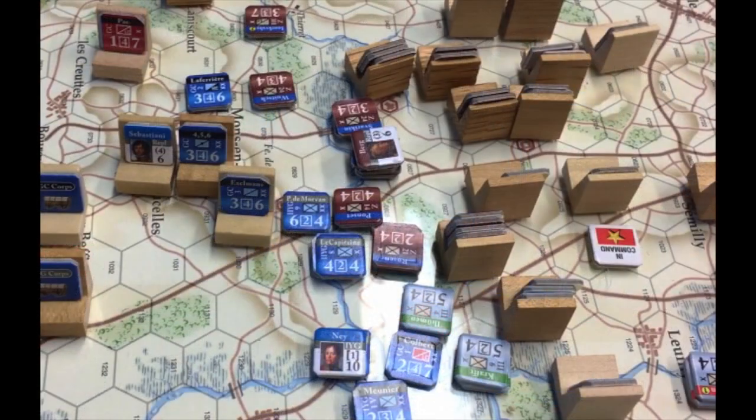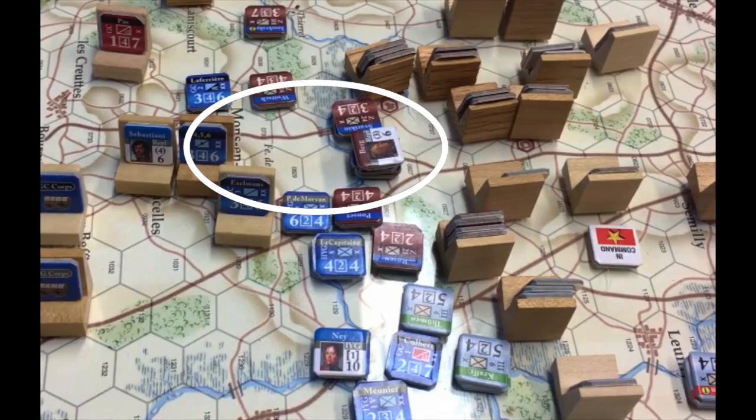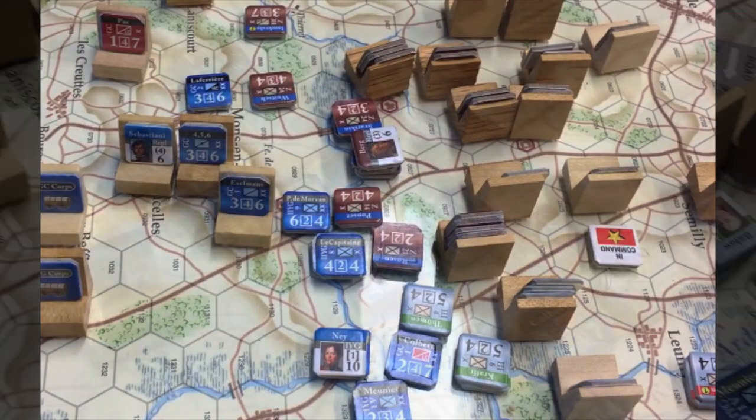It actually got worse as the day wore on. Berg's artillery wasn't fully assembled at first, so I had a chance of surviving in the valley below the ridge. But once all 10 strength points of guns had deployed, they dominated the four hexes north of the chateau. With 10 guns firing, any unit in those hexes would suffer either a retreat or a reduction.